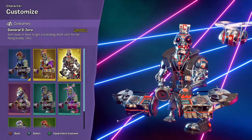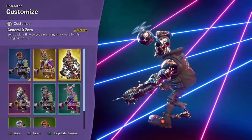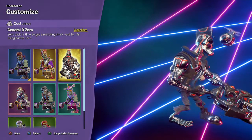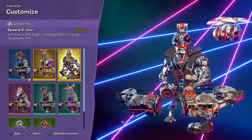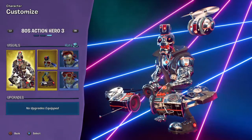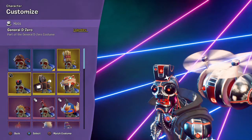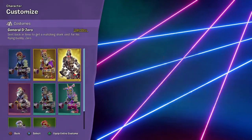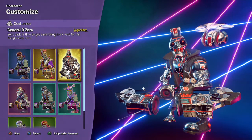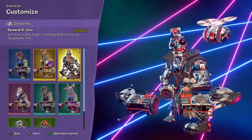But then this one exists — General D-Zero. Sent back in time to get a matching shark vest for his flying buddy, Zero. So this is another Ruck skin, and it's probably one of the nicest ones I've ever seen. I really like future stuff, and he's a cyborg — it really works out. If you didn't know, the little flying thing is actually his hat, so you don't always have to have it flying around. But you gotta have a little Zero, right? You can see in the middle the little red radar — it's like a sensor, and both of them move at the same time. Anyways, he's also very shiny.